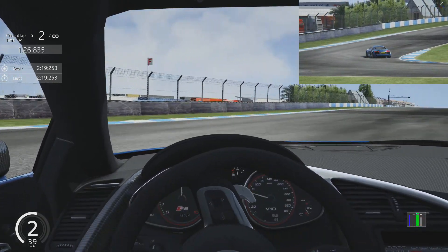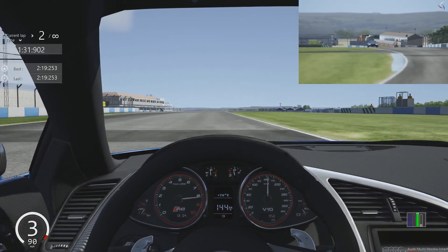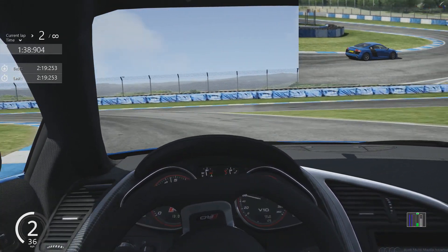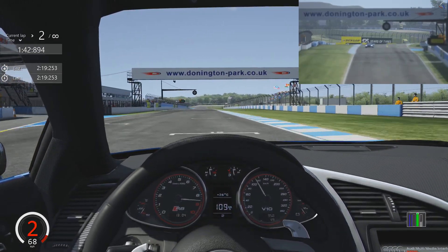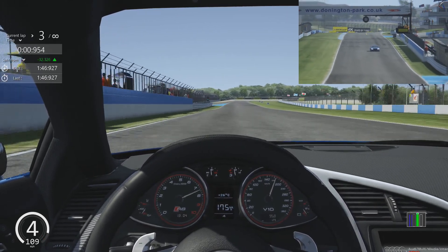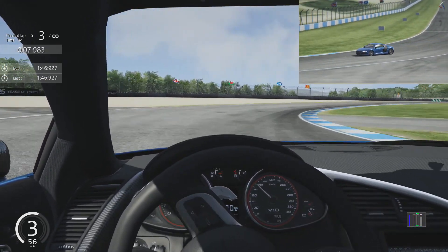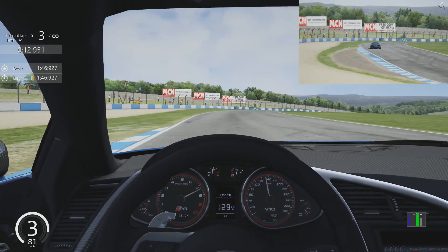This is the second Audi R8 we've had in Assetto Corsa - the first was the LMS race car. The R8's first concept was back in 2003 as the Le Mans Quattro, and then in 2007 they revealed it as the R8 as a full production model. That had a V8 engine - the 4.2 litre V8. Then a couple of years later, in 2009, they came out with a V10 engine, and now we've got this which is a V10 Plus.